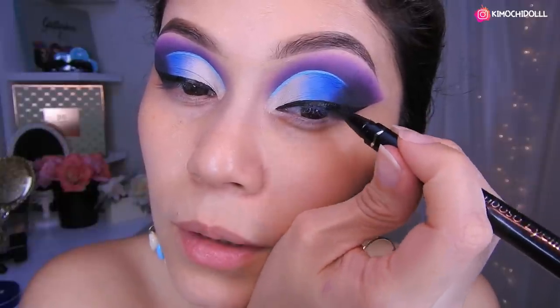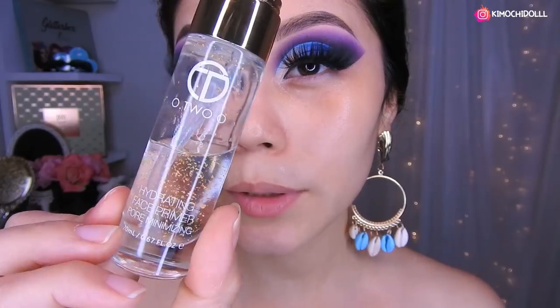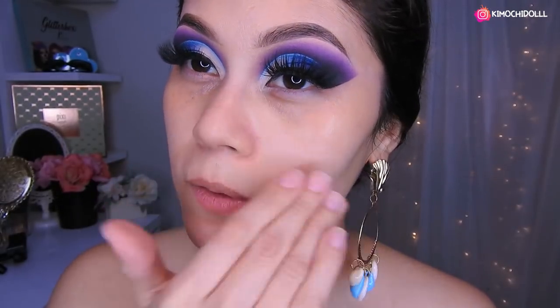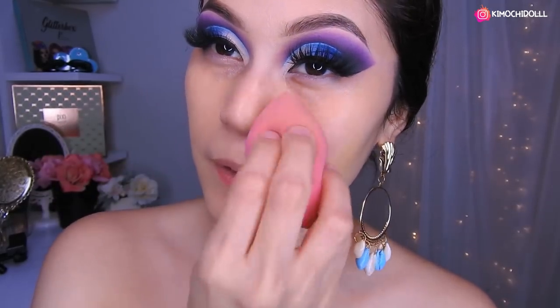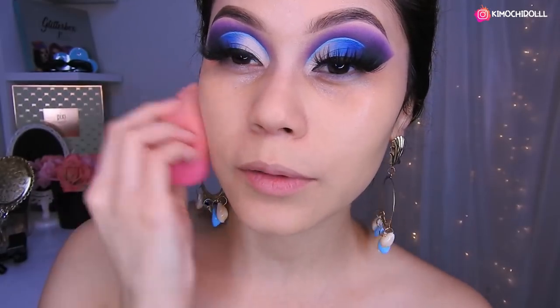Ahora voy a estar haciendo mi delineado. Ya rellené esta zona de aquí, ahora voy a jalar hasta aquí y unirlo con la parte de aquí abajo, luego a rellenarlo todo. Me puse las pestañas de Beauty Kimochi, las Kimo Lashes, las Tokyo. Ahora voy a estar utilizando el primer de Utsuo, voy a estar colocando un poquito en esos lados y voy a esparcir por este lado de la nariz para que tape los poros. Pueden hacerlo con esponja o con brochas, dependiendo del acabado que les guste.